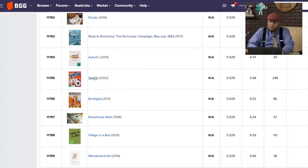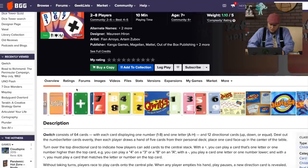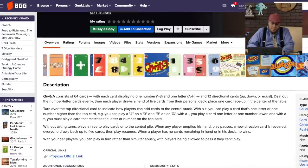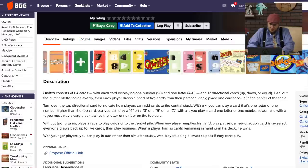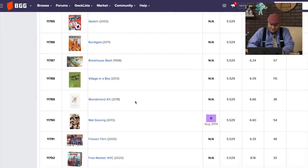Quich — which Quich? That Quich. 64 cards, you deal them out and draw five. It's a speed game. Jumping down, Village in a Box — I like that name.